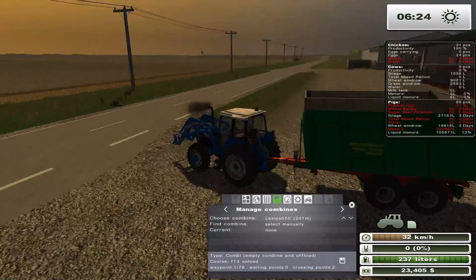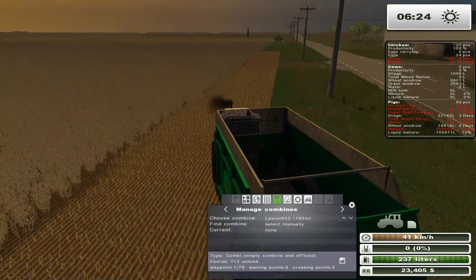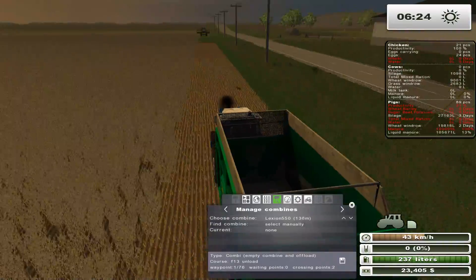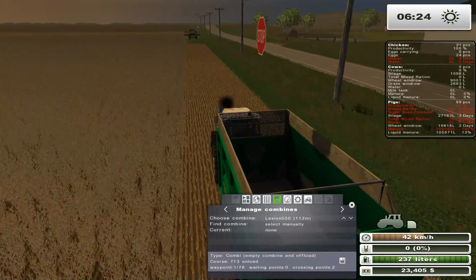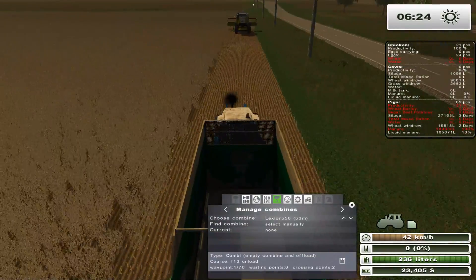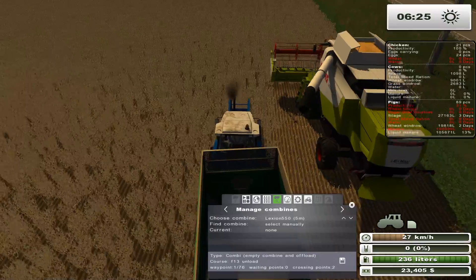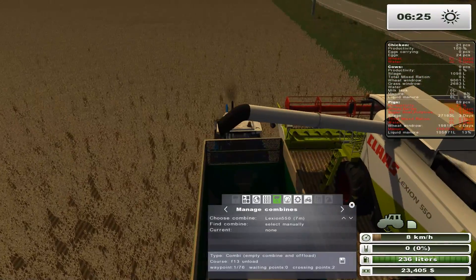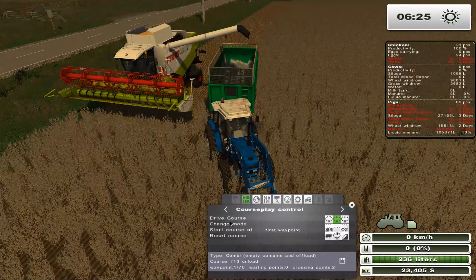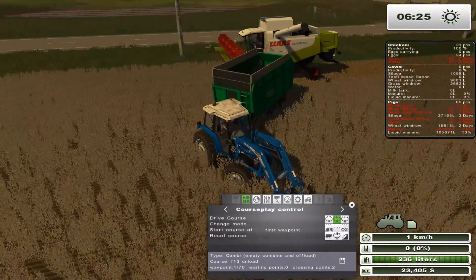I believe our combine is probably going to be full already. Yeah — I think he's full already. That's all it took for him to be full, apparently. Wow, that is crazy. Apparently there's a very high yield of soybeans on this particular map. They can yield relatively high, so it's not impossible. I'm just going to set him on his first waypoint — actually no, let me just back him up first.